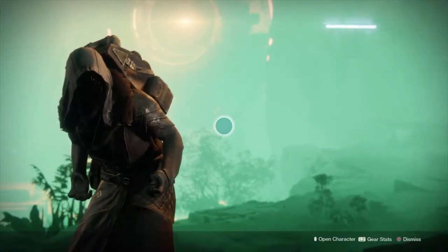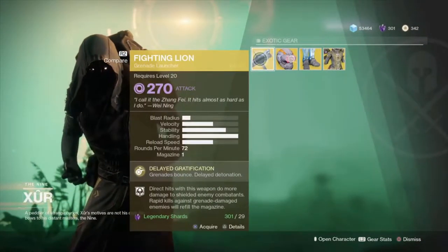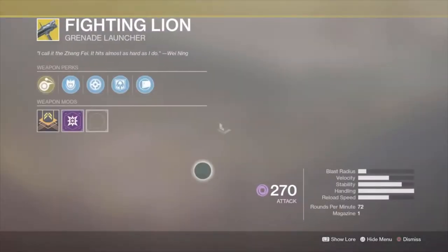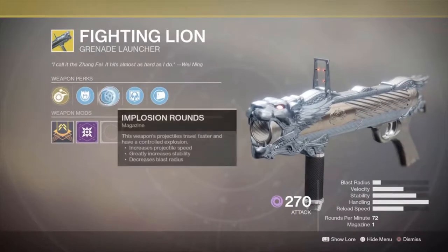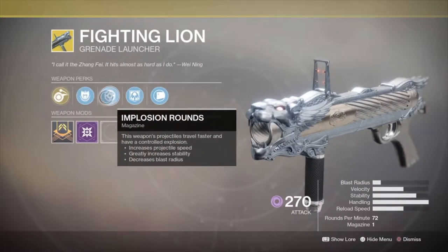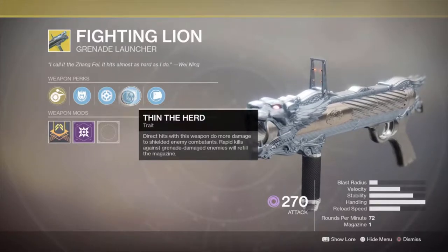First off, he's going to be selling the Fighting Lion. The Fighting Lion — grenades bounce and they deal bonus damage to shielded enemies, and they bounce off surfaces. Personally, not the best exotic gun in the game. I'm not going to be picking it up; I already have one and I never really use grenade launchers.